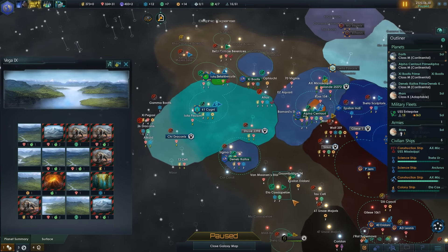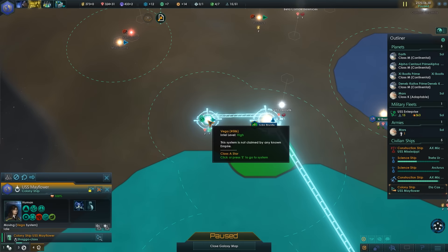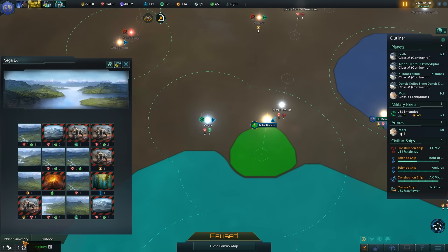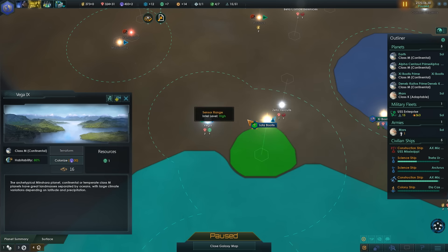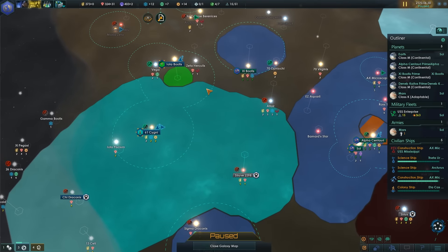That's a bit more under threat right now, so we're actually going to do that — colonize. We're going to go here so that we can push back against their space.